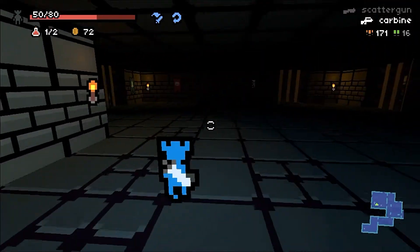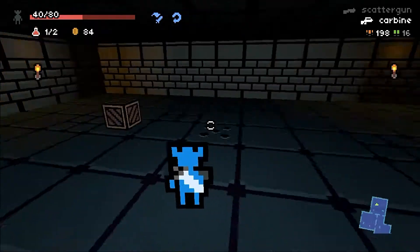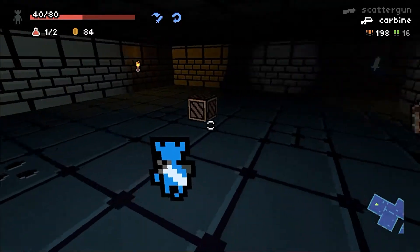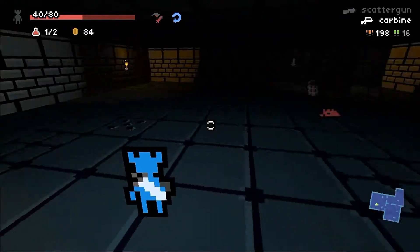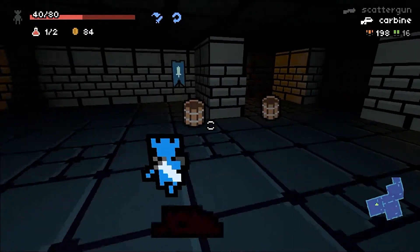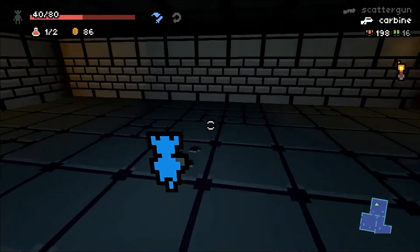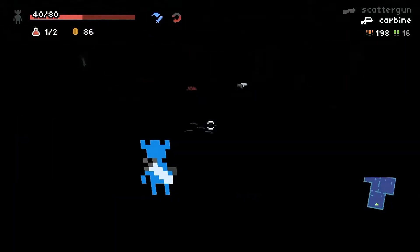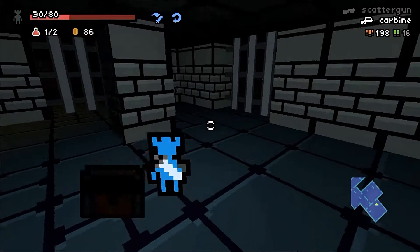I am taking too much damage. Pulse rifle — don't want that. So that's a trap. It's holes in the floor. You can't tell me that is not a trap. I'm going to see if I can pull through. Nope.